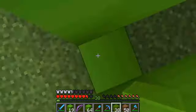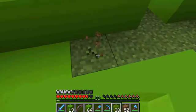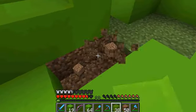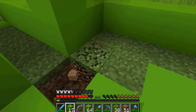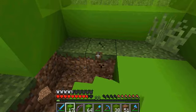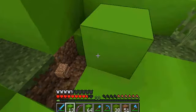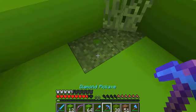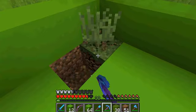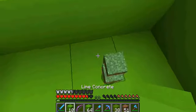Now let's do the ground of this bit — let's turn it all into lime concrete. I don't want to mine too fast, that's why I'm not using my enchanted pickaxe. I will have to use my enchanted pickaxe to get this block back, or I could just use my silk touch pickaxe.